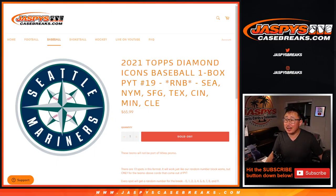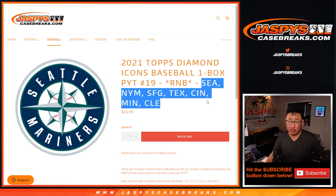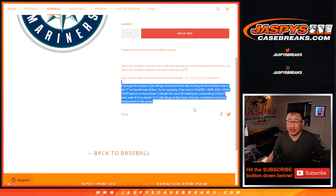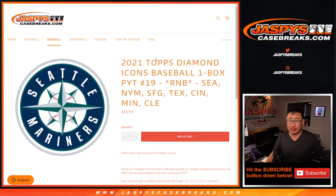Hi everyone, Joe for JaspiesCaseBreaks.com coming at you with a random number block randomizer for the following teams here. In case you want to remember, these teams are not part of that hit list promo for Diamond Icons. Zero gets any and all redemptions, including one-over-one redemptions — all those directions are there.